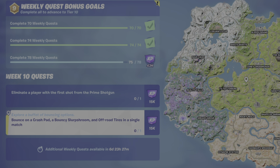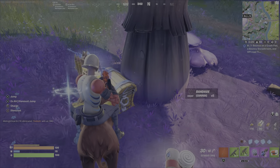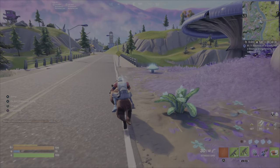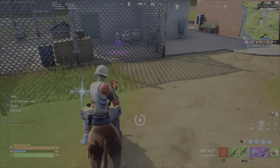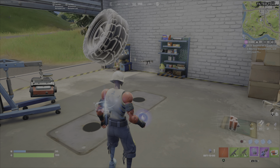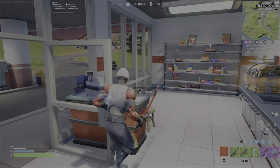Up next: bounce on a crash pad, a bouncy slurp shroom, and off-road tires in a single match. For the slurp shroom, head over to Reality Falls. Land at the gas station there, loot it, and see if you get lucky and find the crash pads. If not, head over towards Tilted Towers — here's the first place you'll find the bouncy slurp shroom. Then head over to the gas station just south of Tilted Towers. If you didn't find the off-road tires or crash pads at the first Reality Falls gas station, you'll find them here. There are also tires inside these gas stations — chop them with a pickaxe and you can use them to bounce.